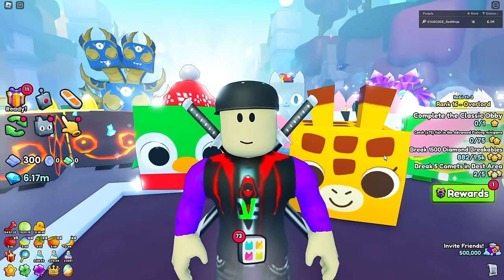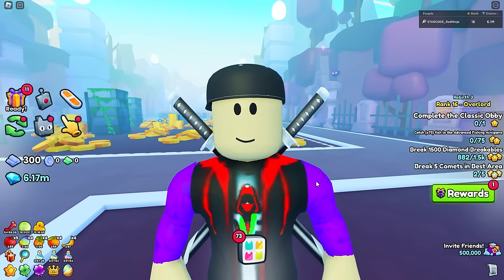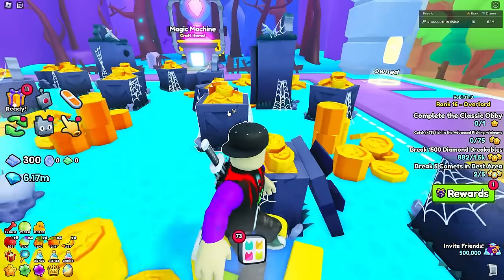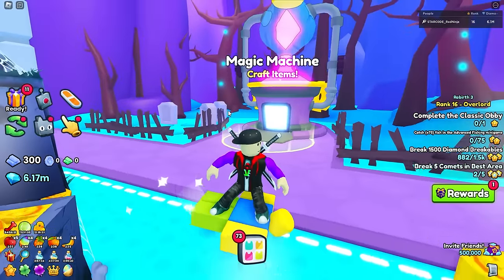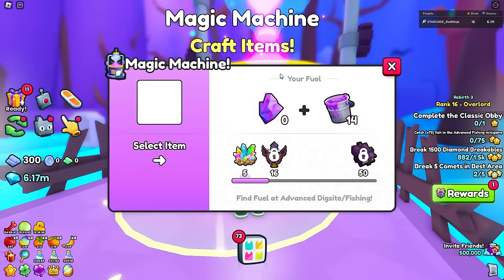All right, so first things first, everybody. Here's what you're going to need. Number one, let's pretend you guys don't have any huge pets — we're going to unequip all those. Next up, we're going to head to the dungeon area because I'm going to explain some stuff you may not know about yet. What I'm talking about is this magic machine right here. A lot of people are sleeping on this. You need these items here to craft these items here — it takes 16 of them to get yourself a huge potion, five to get a charm stone, and 50 to get this book.